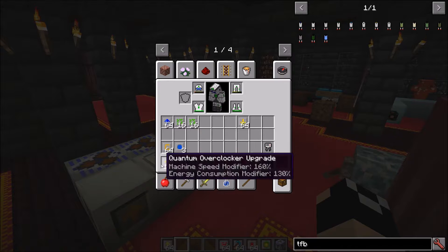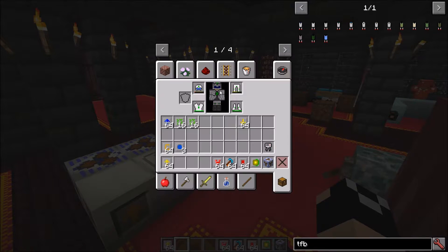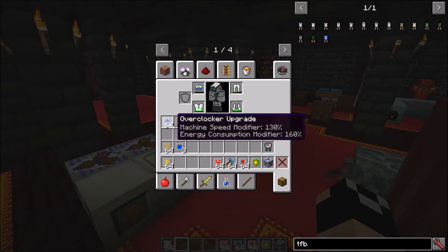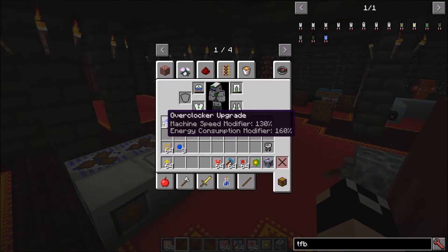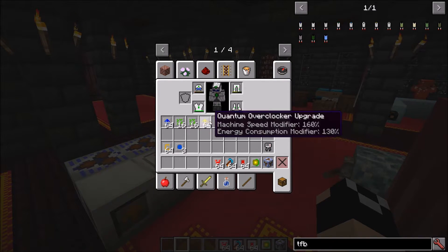Next there's the quantum overclocker - very late game. It requires plasma cores, overclockers, carbon plates, and advanced circuits, making it very expensive. The quantum overclocker increases machine speed by 160% while energy consumption only goes up by 130% - the complete reverse ratio of a regular overclocker. It uses comparatively less power while running faster, making it your endgame overclocker option.